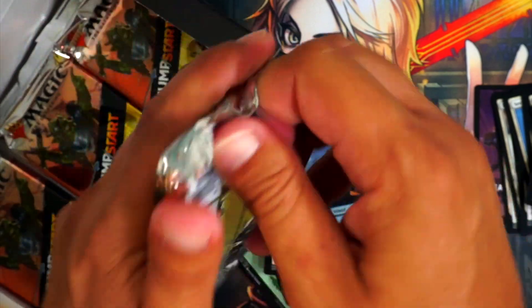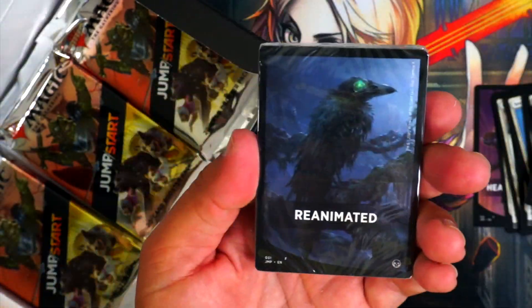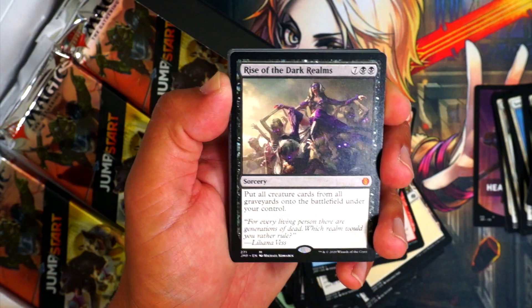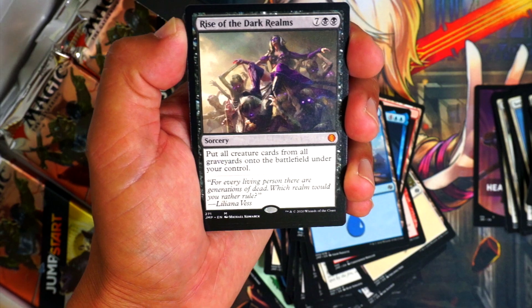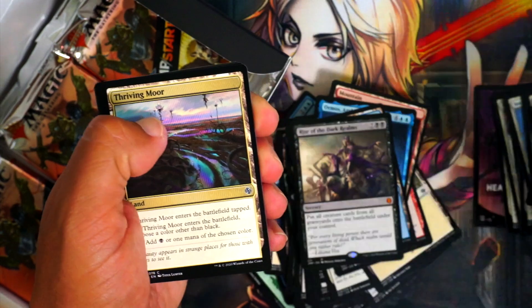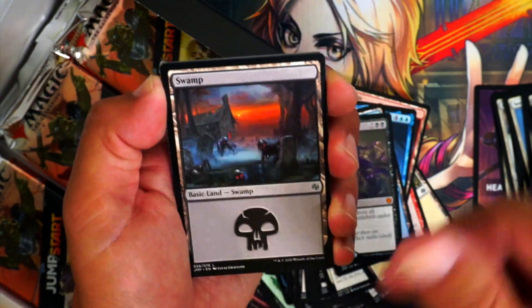Six more packs — we're two-thirds through this. Be something new. Reanimated — I love reanimate decks. I think you can actually get Reanimate in this. We got Rise of the Dark Realms — that's a nice card. Nine mana: put all creature cards from all graveyards onto the battlefield under your control. It's so good, so great for commander. Nine mana is way too much, but who cares — for commander, that's exactly what you want to do. And the graveyard-themed land looks awesome.